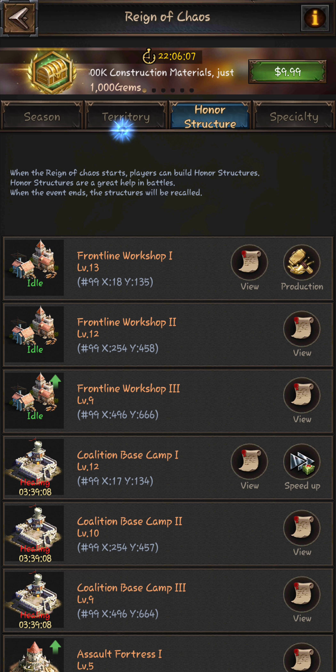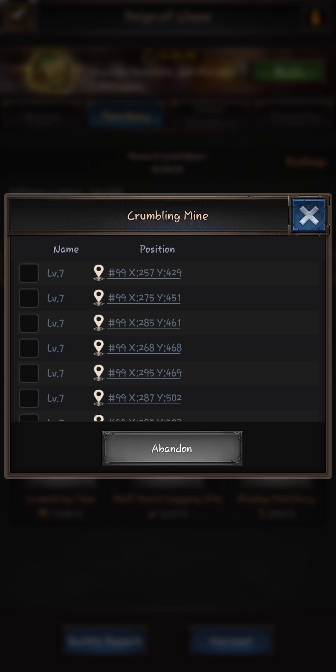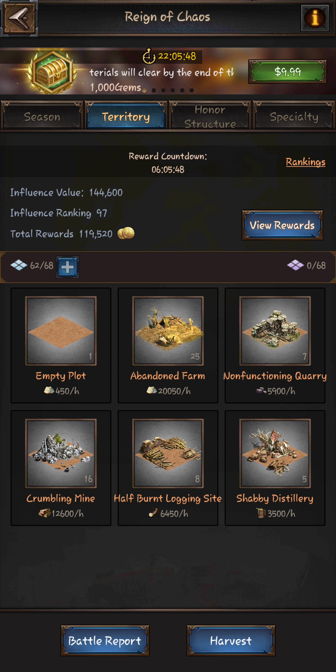What you do is start by taking territories. This one is going to be the crumbling mines — start with crumbling mines and get a lot of them. You basically want to balance your crumbling mines and your abandoned farms in your production value. Notice how the abandoned farms are about $20,000 per hour and the crumbling mines are about $12,000 per hour — you want them kind of even.